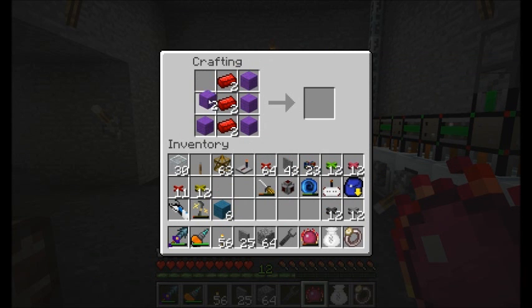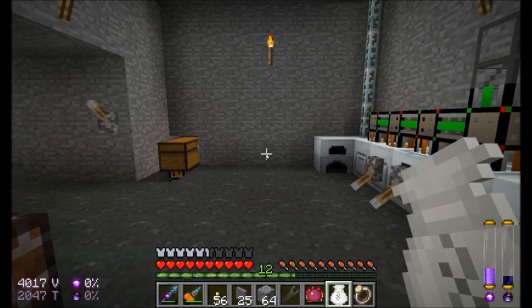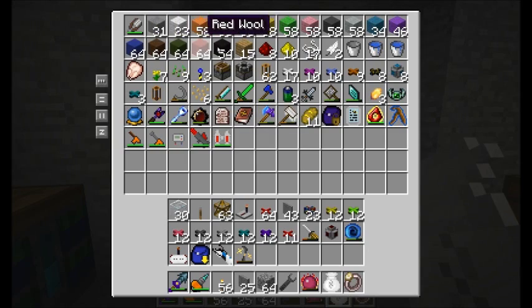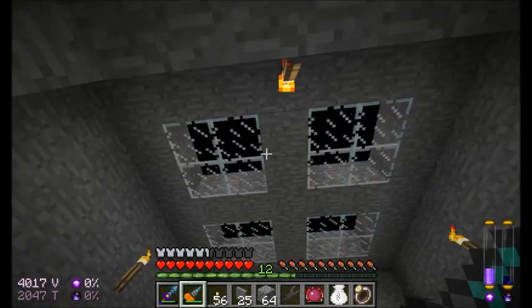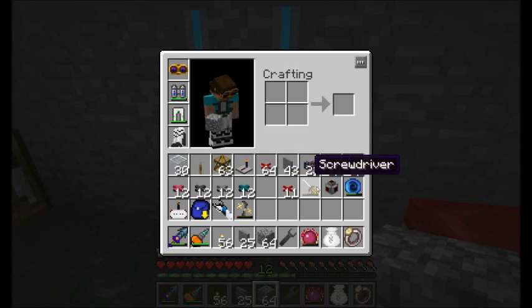You can see me here just getting the last of the components together. I grabbed the next bunch of colors of wool — we already used white, orange, magenta, and blue. So the next set is yellow, green, pink, gray, light gray, cyan, and purple. I think for now I should be in pretty good shape. I haven't decided exactly how I want to sort out my little Caterpillar Drive, but I did a little test world stuff and have a couple ideas. Hopefully it'll work out — let's head through the portal and start building it.